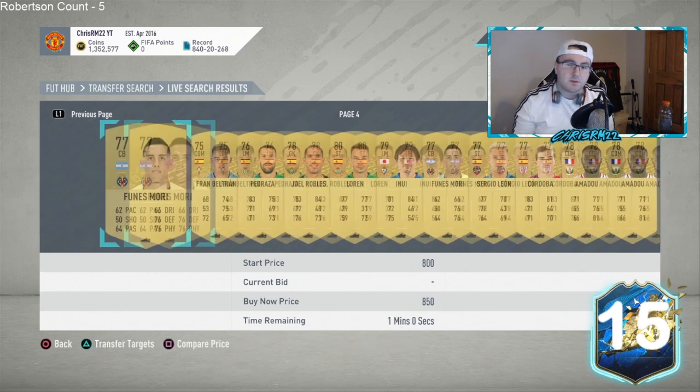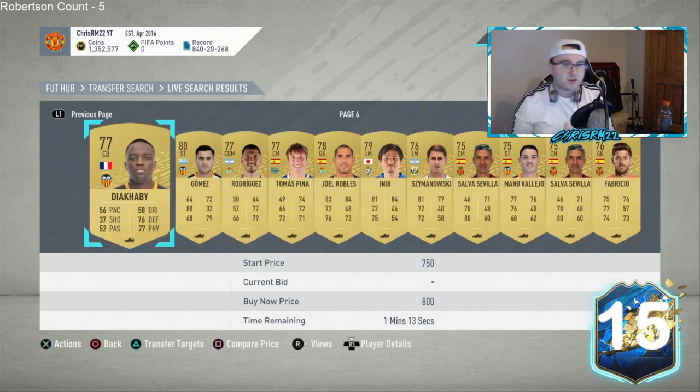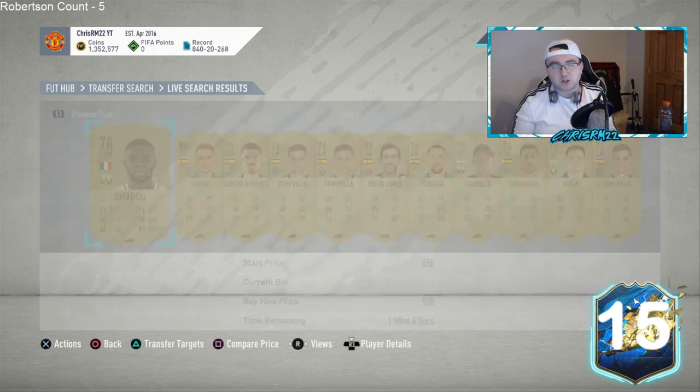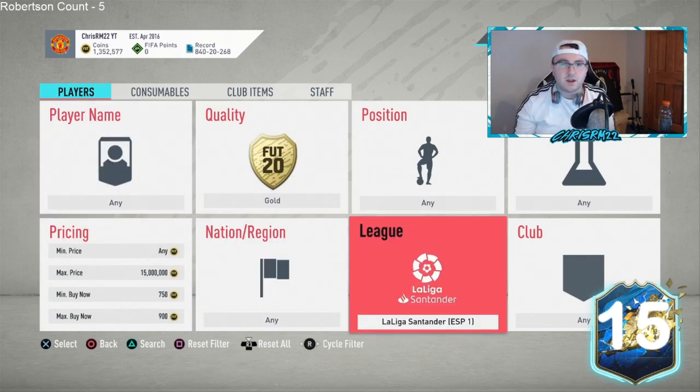You can buy La Liga rare golds at under 800–900 during lightning rounds, wait until Monday, either do the SBC or flip them for a small profit. They won't go to 3,000 coins like Prem TOTS cards caused, but they'll probably go to about 1,500 coins. Look out during lightning rounds — those could be a good low-budget opportunity.